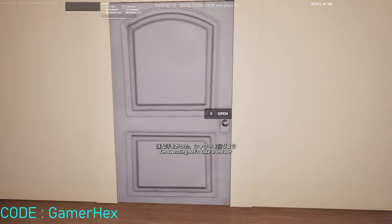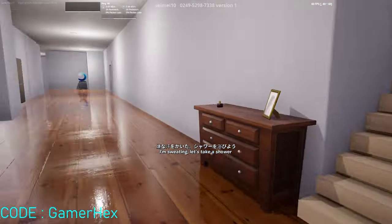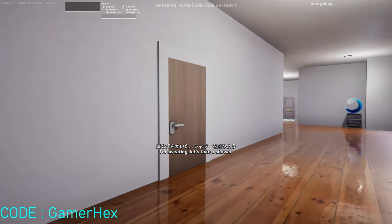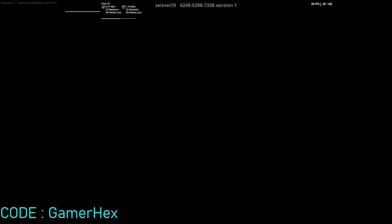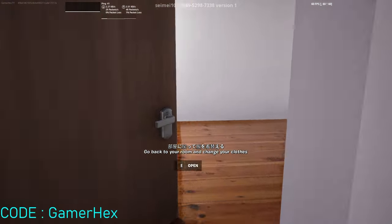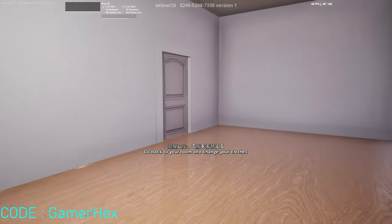We're gonna solve this map together, and I will try to speed up so we can finish this map faster. Since most likely the first part of this map is just doing some stuff — like this part is just to take a shower. You just need to know the shower location is set, then we go back to our room to change our clothes.